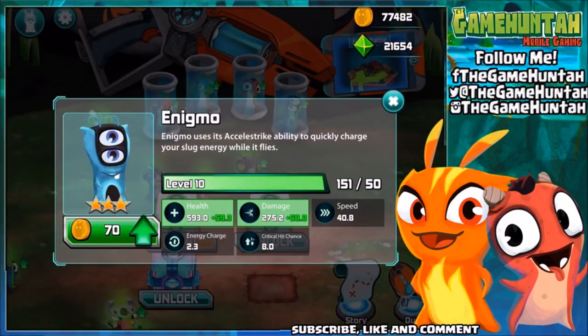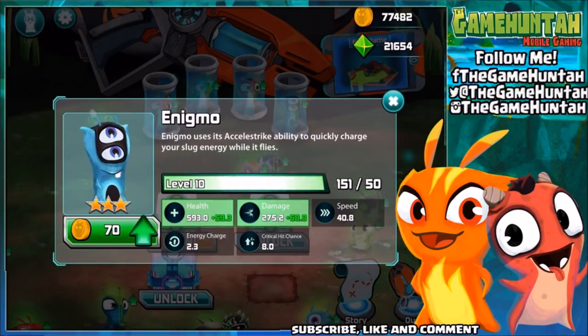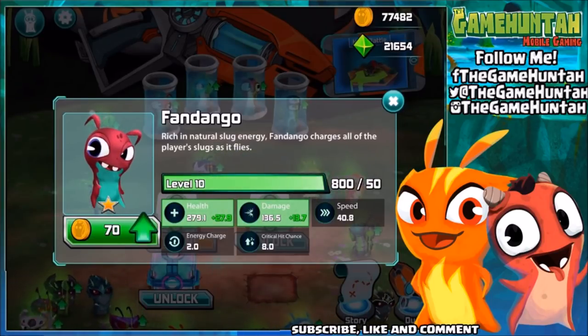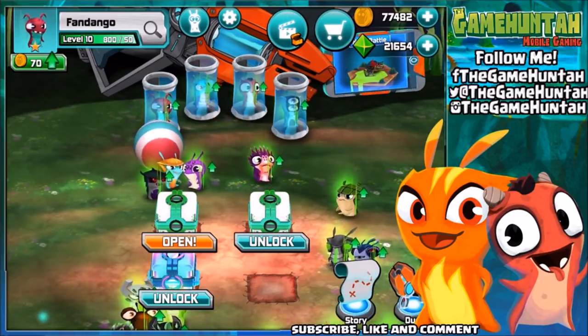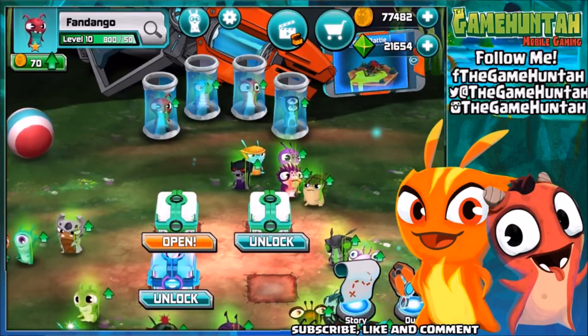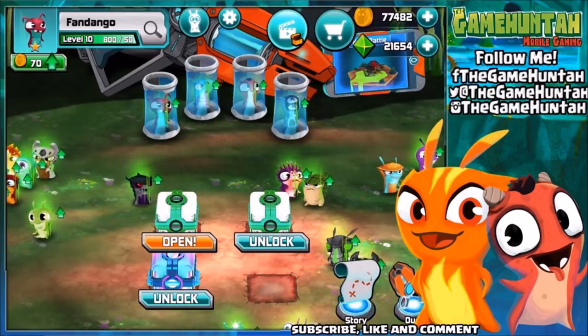The health is 593 compared against 279 for Fandango — there is no question about it. The best charger between Fandango and Enigma is this new slug in Slug It Out 2: Enigma! This is the Game Hunter — don't forget to like, subscribe, and share my videos. I will see you in the next one, take care everybody!